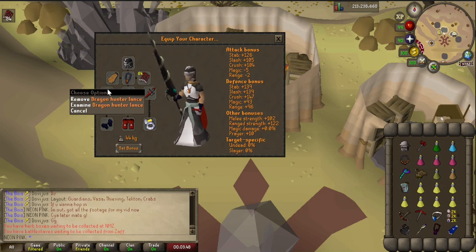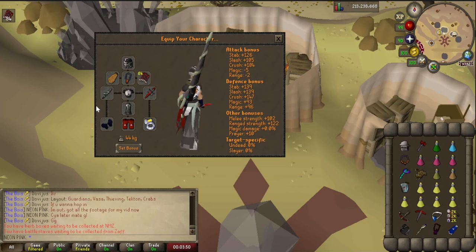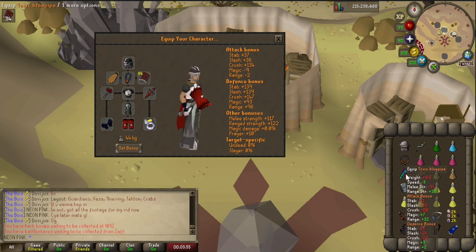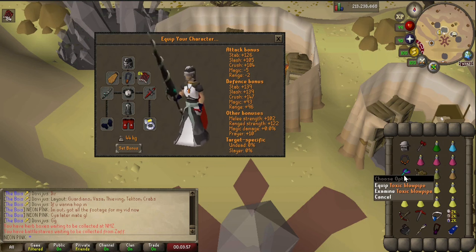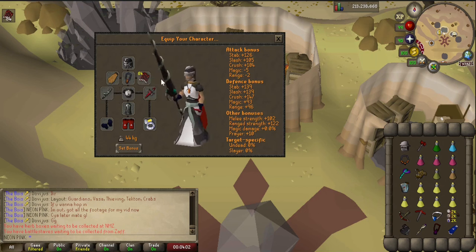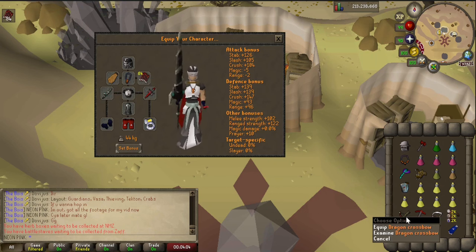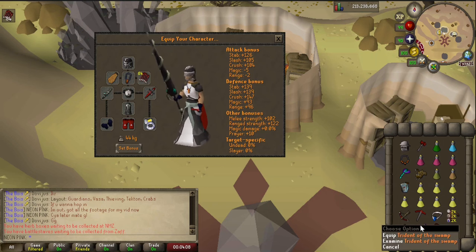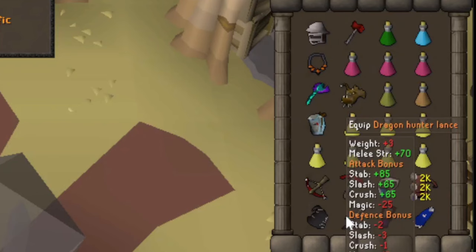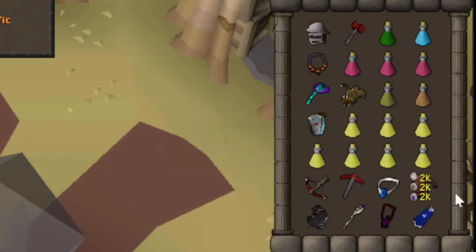Main weapon for melee is the dragon hunter lance. If you can't afford this, bring a tentacle whip, and we will be using a dragon warhammer or a bandos godsword for its special attack. The main weapon for range is the blowpipe, but also bring a dragon hunter crossbow with ruby dragon bolts (e) for shamans and skeletal mystics. If you can't afford the dragon hunter crossbow, just bring the regular dragon crossbow. The main weapon for mage is the sanguinesti staff, and if you can't afford this, just bring a toxic trident. I put my mage switch at the bottom because we won't need it until Olm.